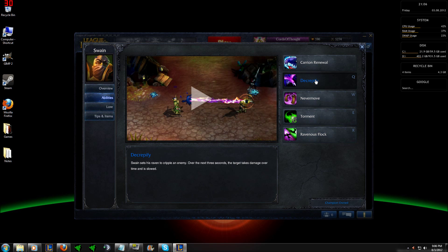Going over to Decrepify, Swain sets a raven to cripple an enemy. Over the next three seconds, the target takes 25, 40, 55, 70, 85 plus 0.3 scaling magic damage per second, and is slowed by 20, 25, 30, 35, and 40%. Decrepify will allow you to land Nevermore more easily, and with the Torment debuff on your enemy will deal significantly more damage to your target. Also landing Decrepify on a mobile champion who likes to kite will make it easier for your team to focus said target.